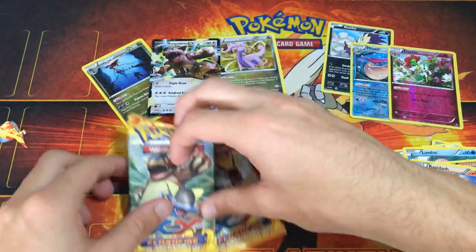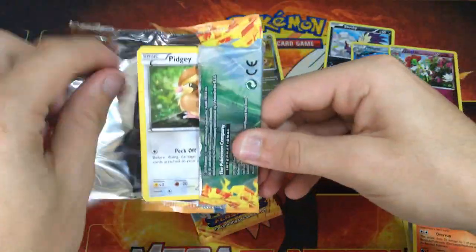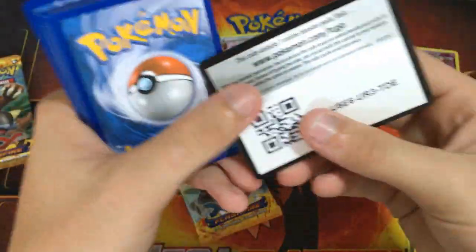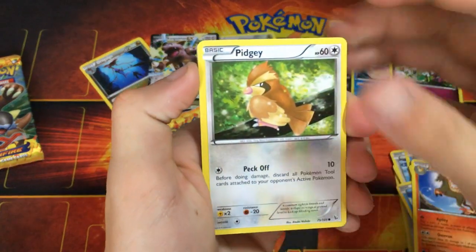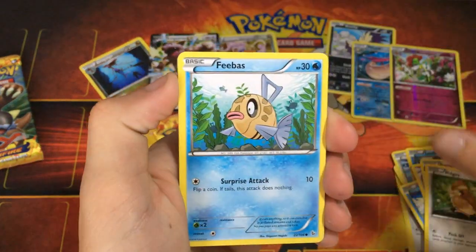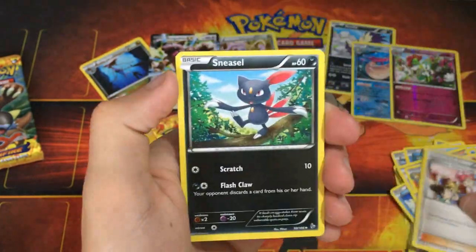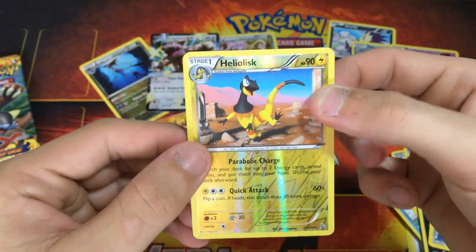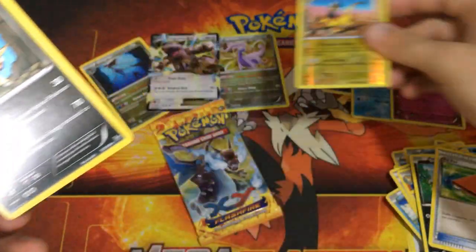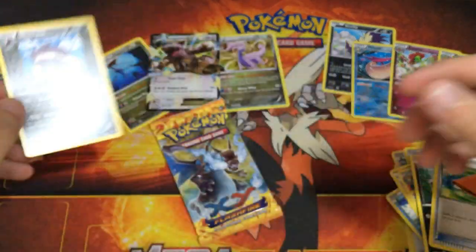Maybe we can pull another one out of here — Mega Kangaskhan EX. Starting off with a Pidgey again. Another code card, three from the back. We got a Pidgey, Feebas, Fletchling, Geodude, Stunky, Pokémon Center Lady, Sneasel, Palpitoad, Heliolisk which is a rare, and a Skuntank — just a regular rare Skuntank.